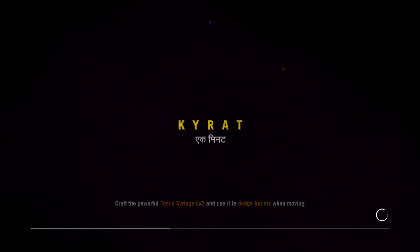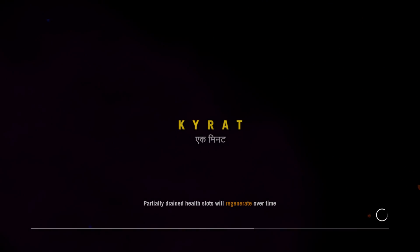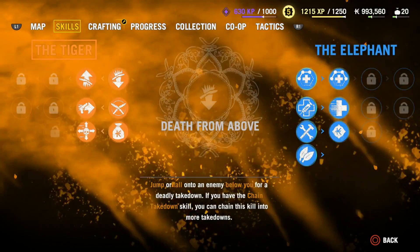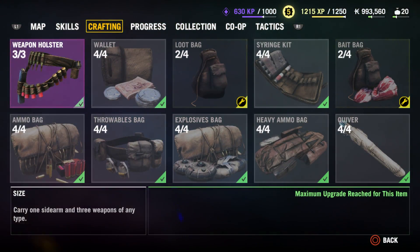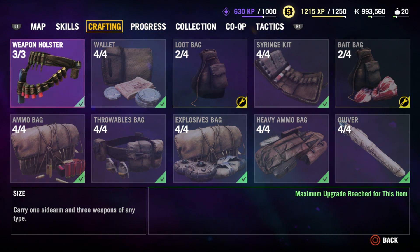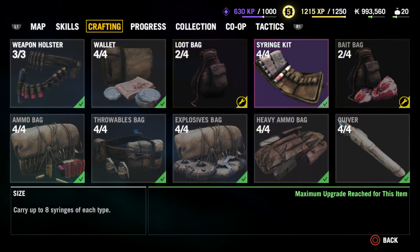They seem a lot more aggressive than before as well — maybe the difficulty was increased. Either way, that's gonna be it for now. Just taking on a couple of outposts. I'm gonna head back to town and figure out how to craft my healing syringes, because trying to do these fights with just bandages probably isn't going to cut it. But no worries — plenty more Far Cry 4 footage to come. Make sure to stay tuned, catch you guys next time. Bye.